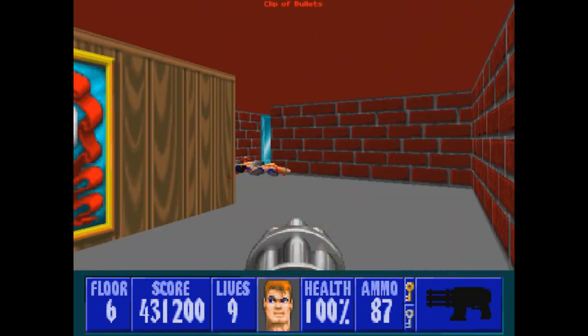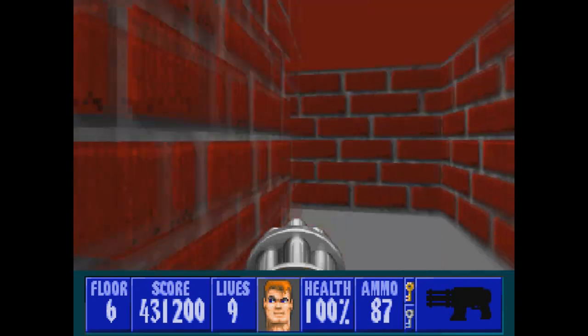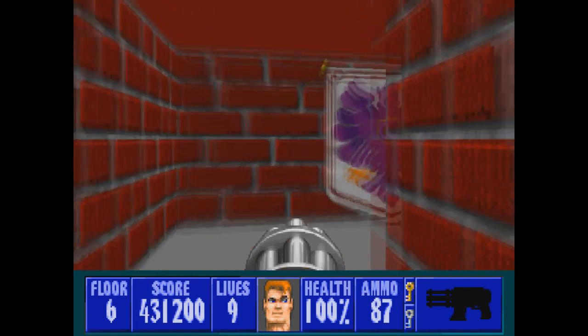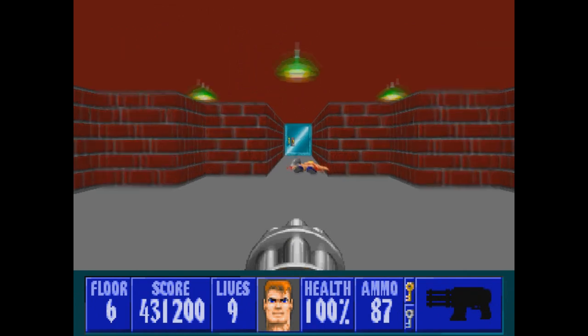Just through here, do a loop around. Looks like we've cleared it out. Do a loop around here as well, and this takes us back to the hub room.